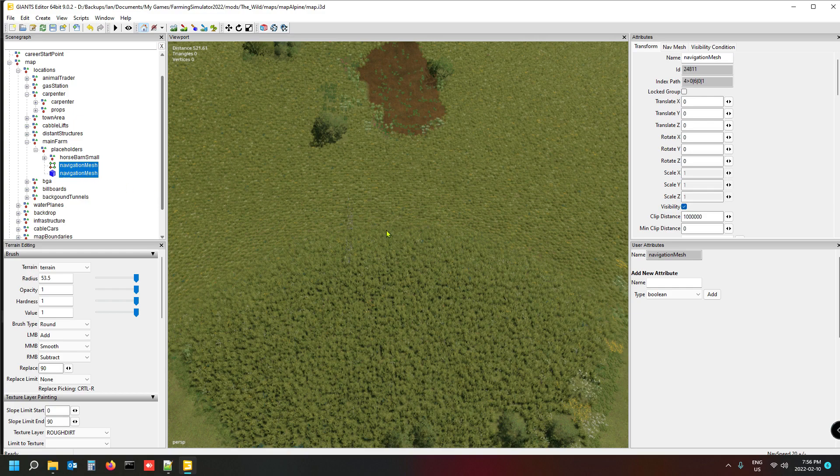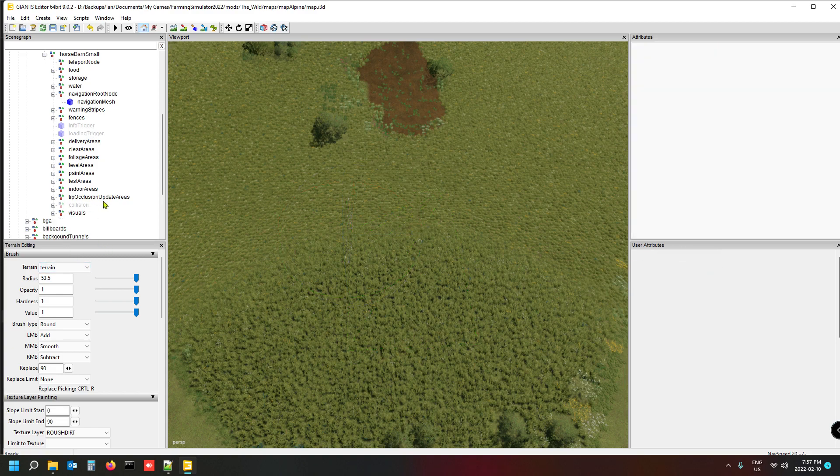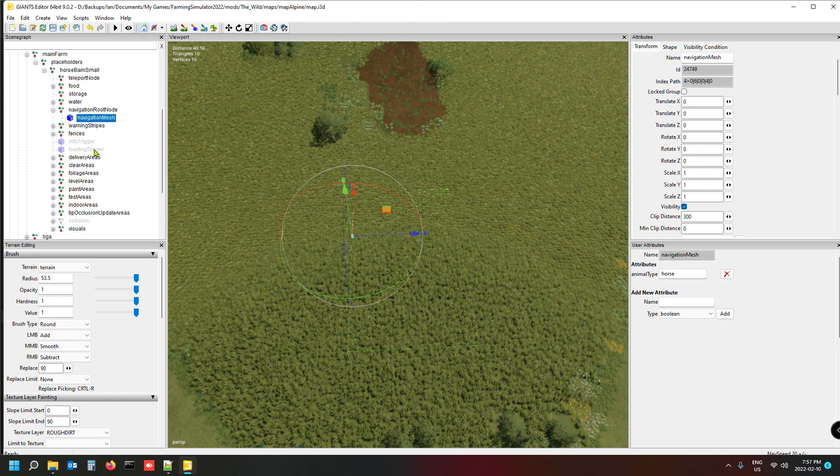Actually, looking at the horse barn small, it already has a navigation root node with a mesh inside it — so you don't have to import the separate mesh. Sorry about that — just delete those two imported meshes again. I honestly don't know why Giants have a separate navigation mesh, but the mesh is already included in the horse barn small, so leave it as is.